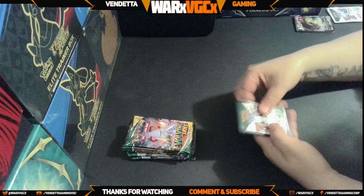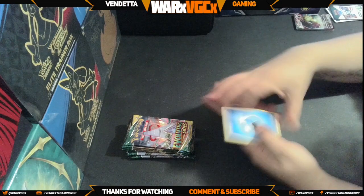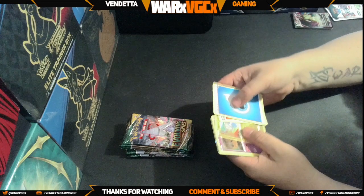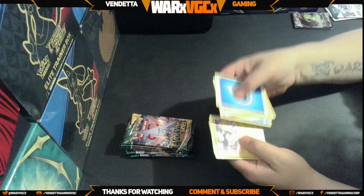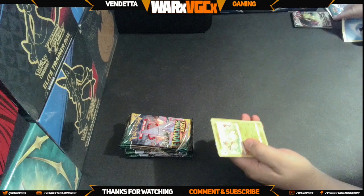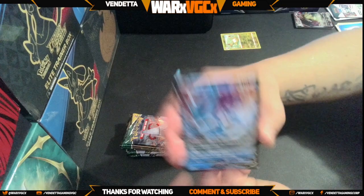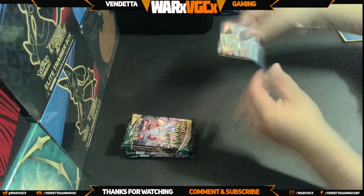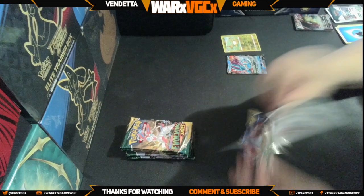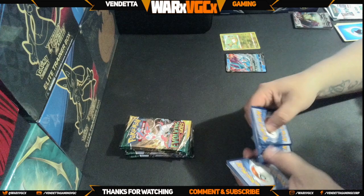We have a black code card — one, two, three, four. There is definitely something in here in the very back. We have the Lilipup and then we have a reverse — oh, we have a sweet Vaporeon! Very pretty card, blue — definitely a very pretty color. All right, let's try again. White coat card — doesn't technically mean you can't get a hit, but more than likely you won't get anything.